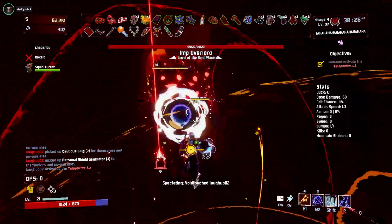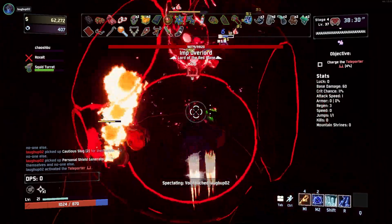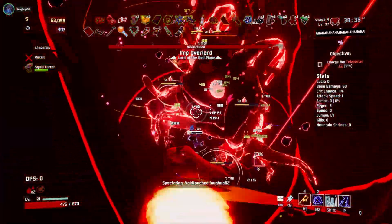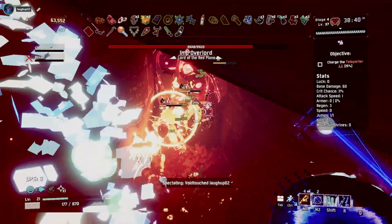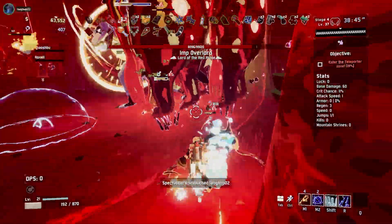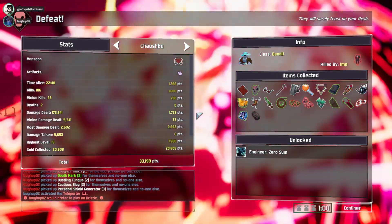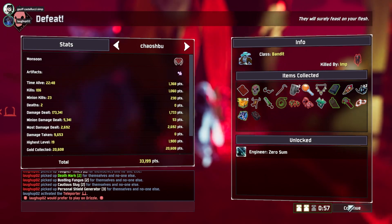So my plan here is if we're gonna survive this, I'm depending on massive on-kill AoE. The problem is I need to survive first and get the kill in the first place. There's a wall — and the teleporter's in a cave. That's just the worst stage four I've ever seen.